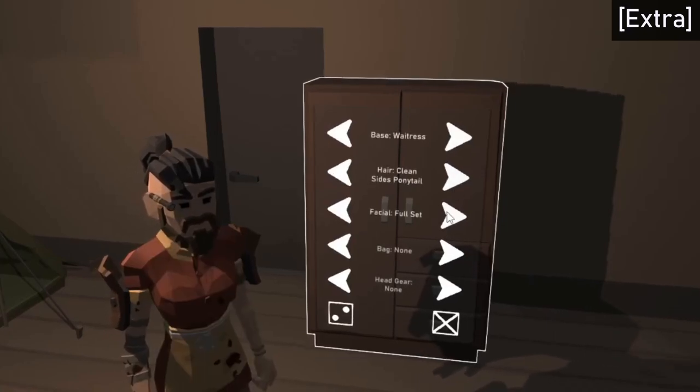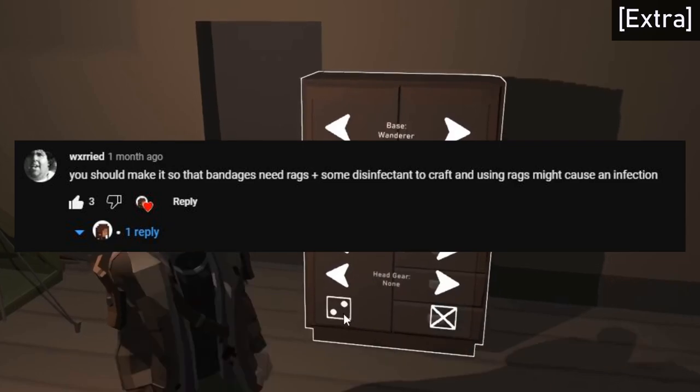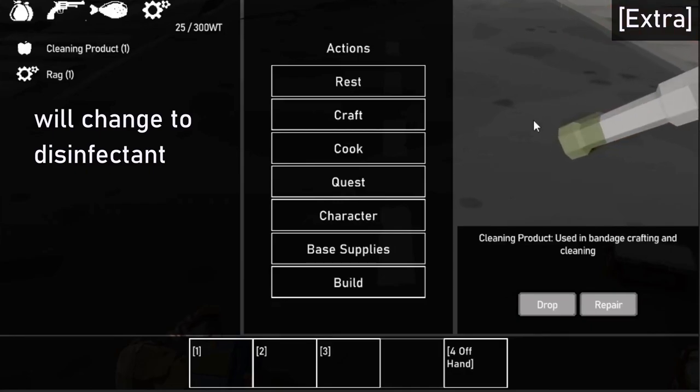For the suggestions, there was one by Wuxery to add a cleaning component to the rag to make bandages. So I added an additional item which is the cleaning product and updated the bandage recipe to cost a rag and a cleaning product.